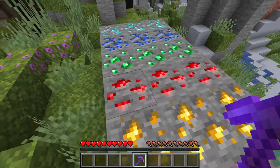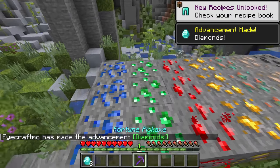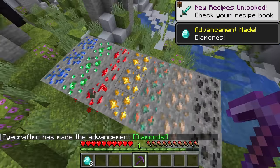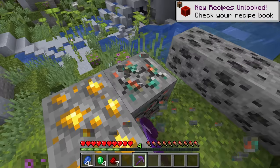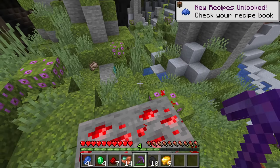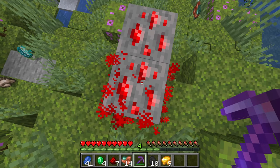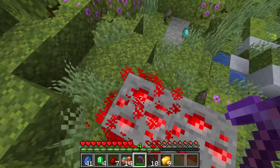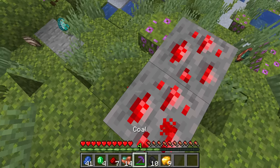The benefit does depend on the ore, but they're almost all the same — it multiplies the average amount of materials you'll get from that ore by 2.2. So you get 2.2 times the diamonds, the lapis, the emeralds, the copper, the coal. However, there's one exception: redstone ore only gives you 33% more, or 1.33 times the amount of material when mined with Fortune.